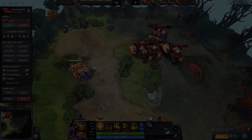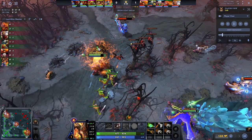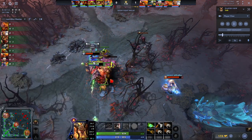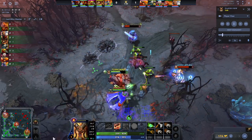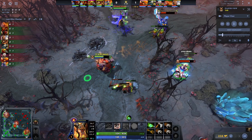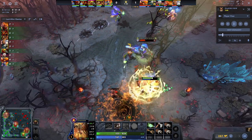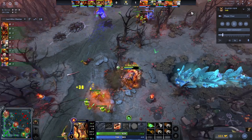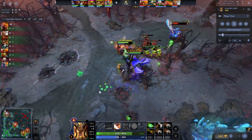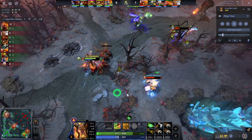Now we're jumping into a game of Seb playing Earthshaker. The laning stage is relatively simple — take Enchant Totem level one and use it to secure creeps and harass a lot. He's already hit this Sven twice — just a couple right-clicks and a spell from Rubik and the Sven's already hurting for HP. If they don't have any heal support, you can just absolutely dominate melee carries from the offlane.